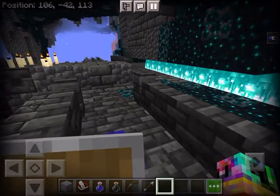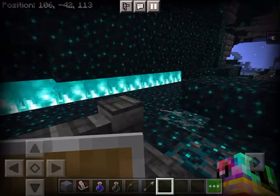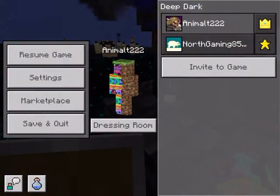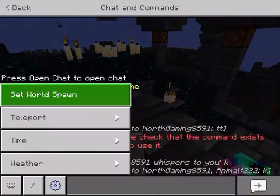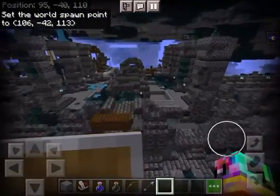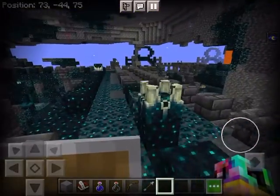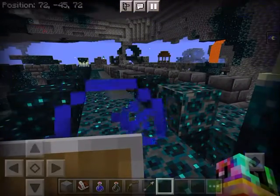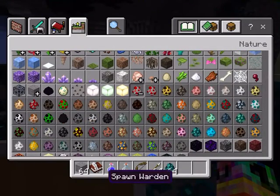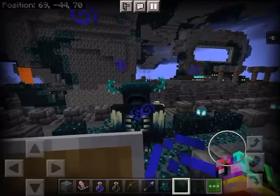What we could do right now is summon the Warden. I'm going to quickly set my spawn point here at the portal — set world spawn. Now let's find a sculk shrieker. Actually I'm just going to spawn the Warden in with a spawn egg. This is the new Warden — it can one-hit diamond gear.